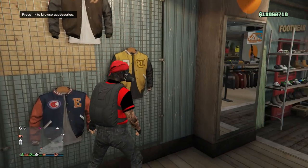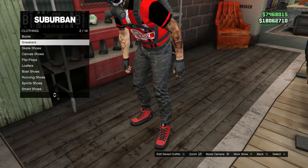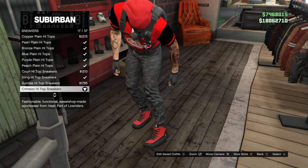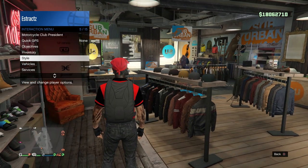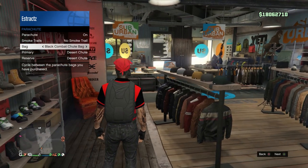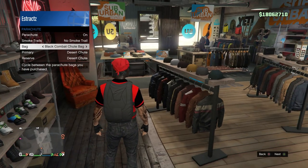After you go ahead and buy the gloves, back out, walk over to your shoes, scroll down to sneakers which is on slot 2, and go ahead and buy the crimson high top sneakers, which is on slot 17. After that, back out, pull up your interaction menu, scroll down to style, scroll down to parachute, and go ahead and put on the black combat shoot bag. If you don't have it, go to the gun store and buy one, then equip it on your character.